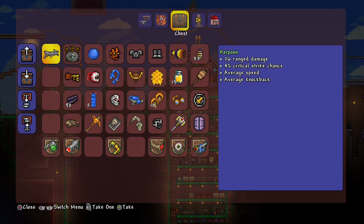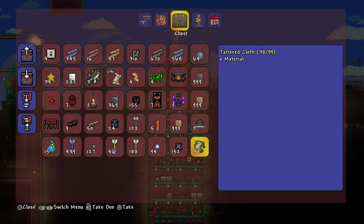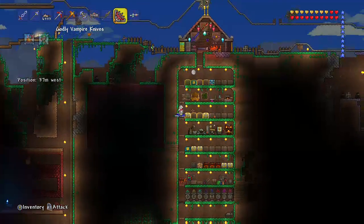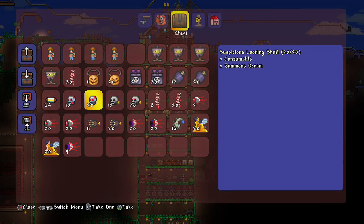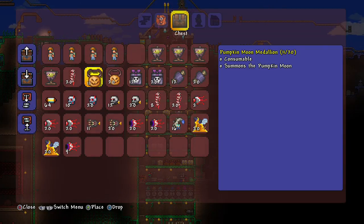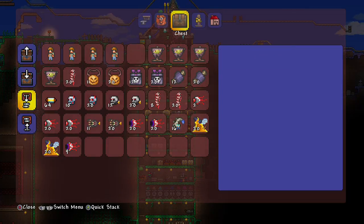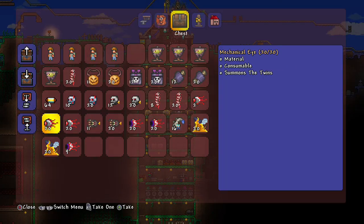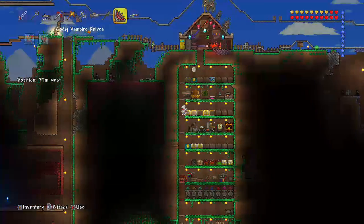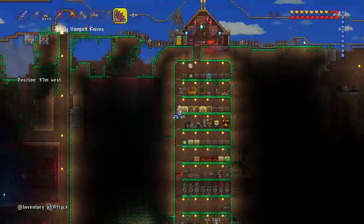This is all my boss stuff. I have a ton of boss spawners because I felt like it — I made about twenty and used a lot of them. I have Goblin Army Battle Standards, sixty-four of those. I've been going to different worlds to get a bunch of stuff. I have Cthulhu spawners — a ton of those because I'm trying to fight more. I have sixteen Truffle Worms. And these rainbow blocks — I only killed one Rainbow Slime and got these.